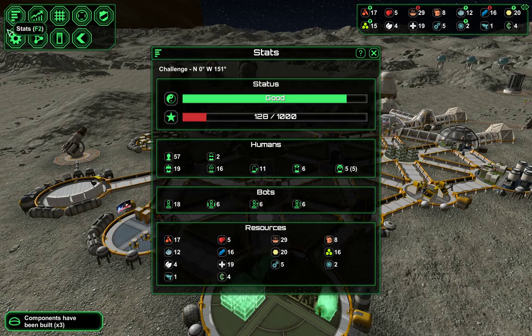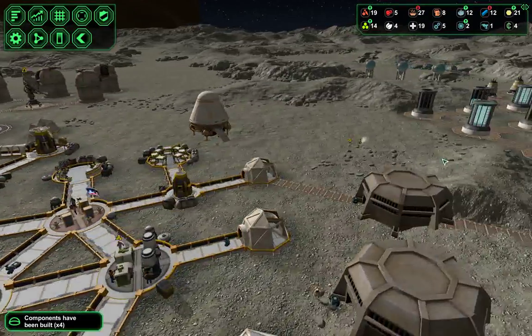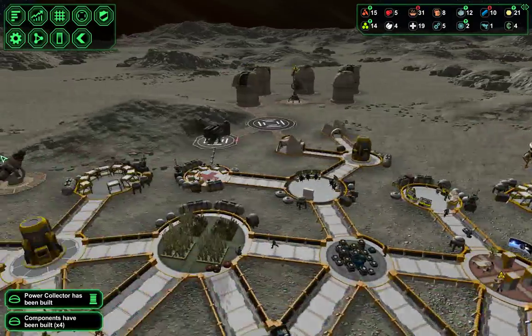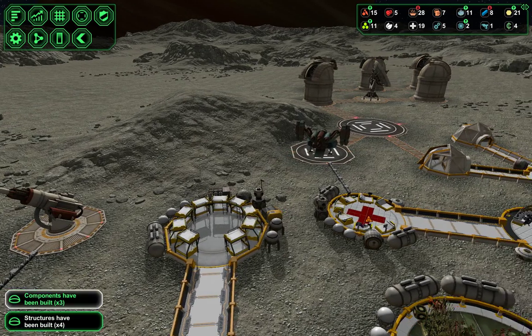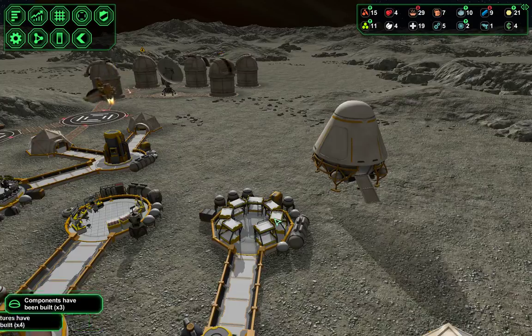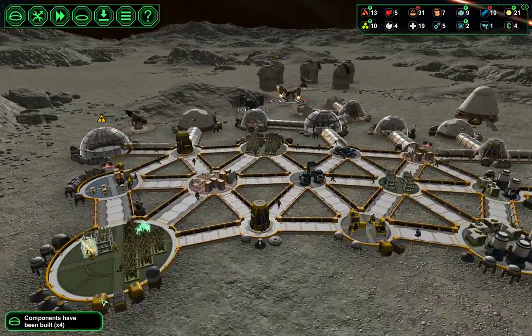Another thing we want to keep our eye on is our population. We have just about 60 people, and a bed for every three people is about as far as you can push the beds. Counting the beds — 2, 4, 6, 8, 10, 12, 14, 16, 18, 20, 22, 24, 26, 28, 30 — so about 90 colonists. We're going to keep that number in mind.